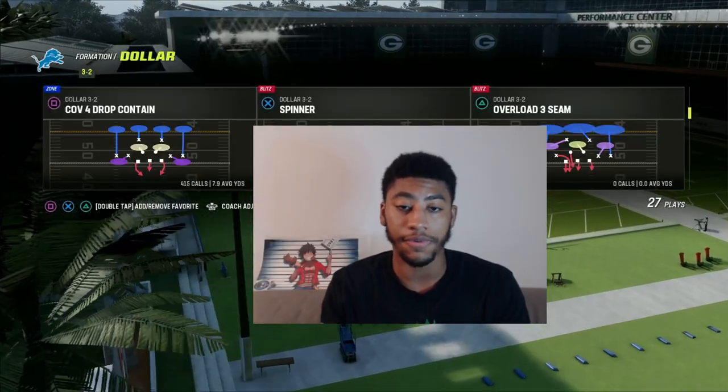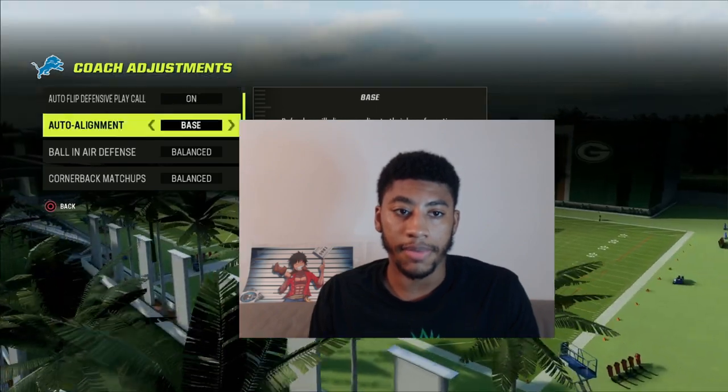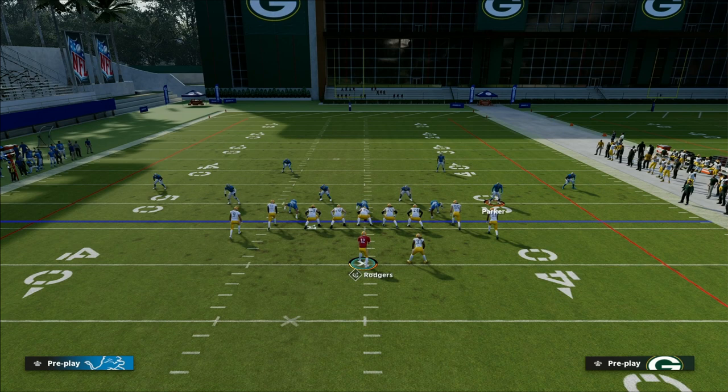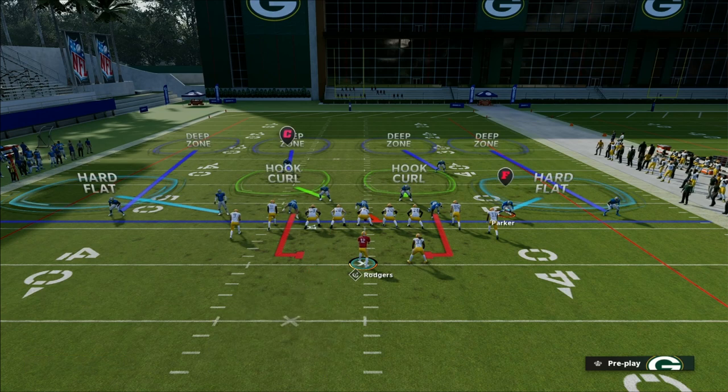This next defense I'm gonna show you is cover four drop. When I'm running this defense I want my auto lineman at base and I want my flats at ten. When you come on this defense you're gonna want to press your corners — first pressing triangle then down on the left stick, then triangle then down on the right stick to shade underneath. Then we have these hard flats right here.